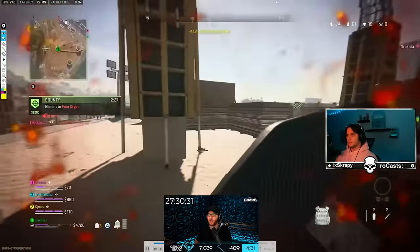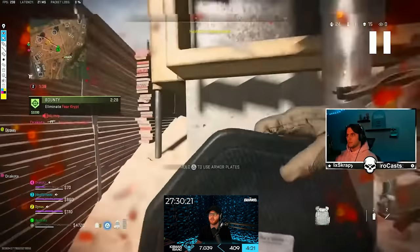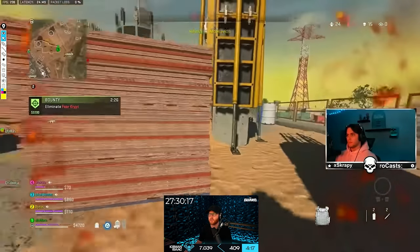He's using the gray damage indicator — it's a lot harder to see in this game than it was in previous Warzones. There's a gray indicator that shows the direction from which you were shot, and you can use it to position yourself behind cover so you don't get killed.